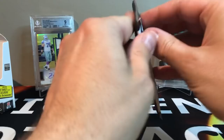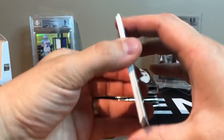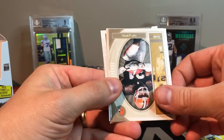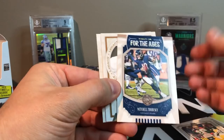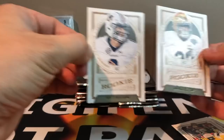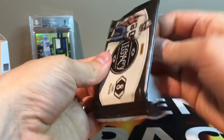Good start so far. There are two autos in this, and a lot of parallels. The thing with this product is everyone's still in their college uni. I think this is going to be like the new Classics — I don't think they're going to bring Classics back. Matt Ryan, Marshawn Lynch, Aaron Rodgers. Got an Eric Metcalf Legends. Got a Mitch Trubisky For the Ages. Julian Love rookie and Jarrett Stidham — this guy's going to have a lot of hype, just like every single backup quarterback drafted behind Brady. The hype gets so crazy, and then they get traded or something.